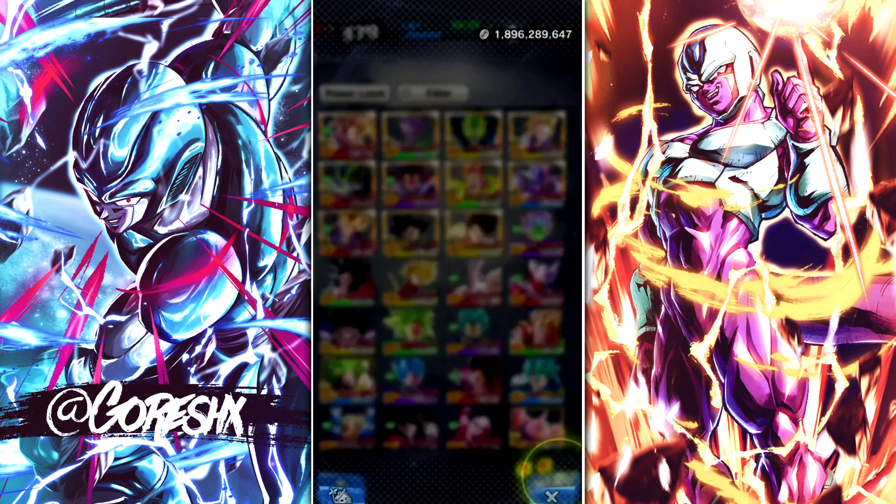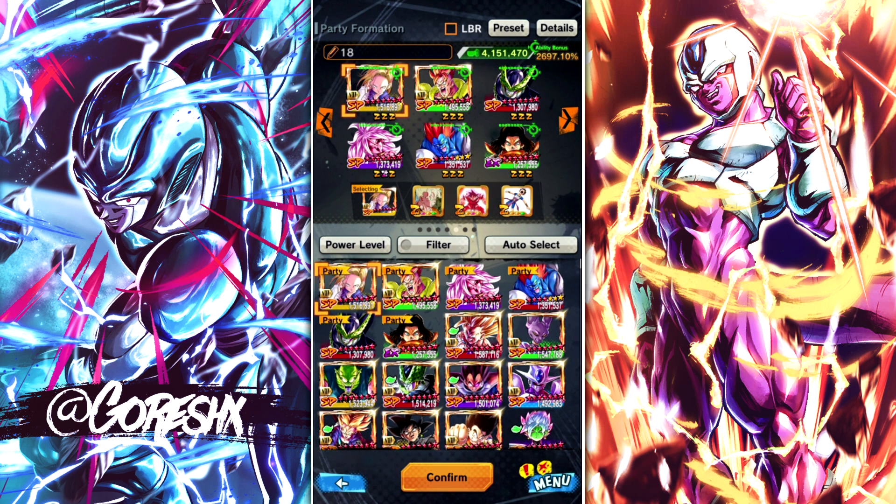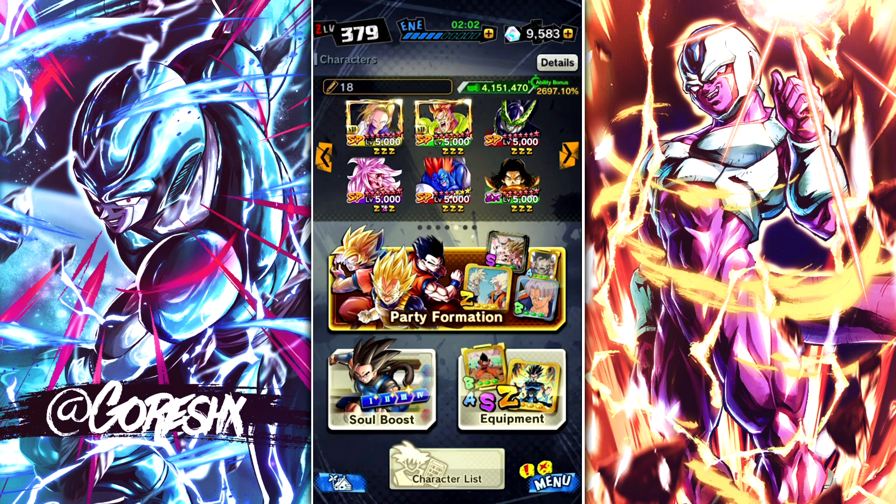The team we're going to be running her on is Androids. We're going to be doing 16, the red transforming Cell, and Android 18. We could also be running 21 - 21 is an option in case we run into a bunch of green units. She's definitely usable here. 13 and 17 are just bench units. For equips: 18 has mostly strike-based equips, 16 has his, Cell has his, and 21 has hers. With that said, let's see how well she does - I expect her to be quite good and do a ton of damage.